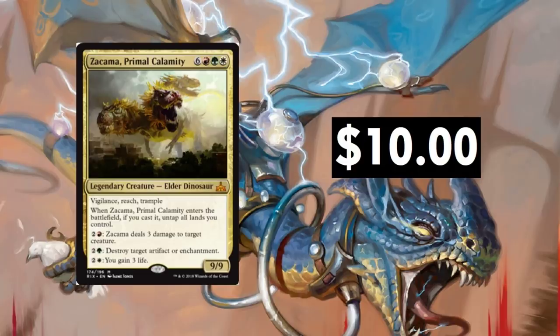Zacama, Primal Calamity — just a huge, monstrous elder dinosaur. Really cool artwork on this thing. Nine-drop, just ridiculous when it gets out, the devastation it causes. You can tap three to deal three damage, tap three to destroy an artifact or enchantment, tap three and you gain three life. It's a 9/9 with Vigilance, Reach, and Trample. What more do you want? It's a monster.